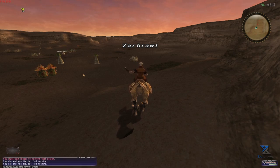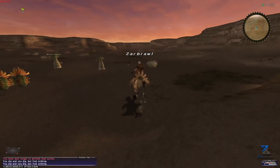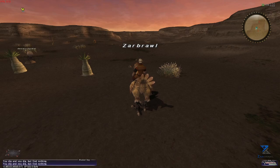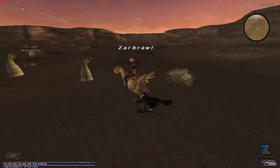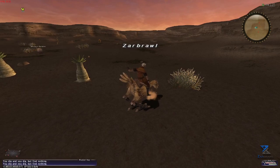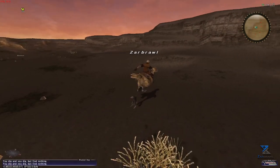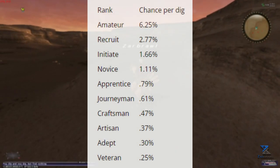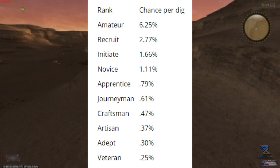Now let's cover how the leveling system actually works. After every time you dig, you will have a percent chance based on your rank to get a skill up. Unlike crafting and fishing, these skill ups will not appear on your screen, so tracking them is honestly kind of a pain. I will cover how you can check your digging rank a little later in the video. The percent chance to skill up is publicly available on the website Wangstang's, and it goes as follows.